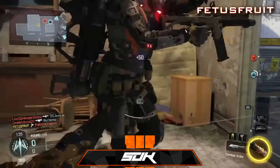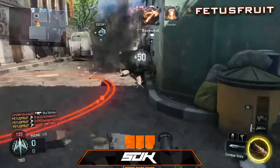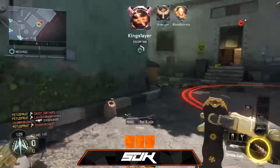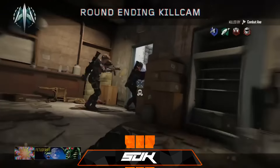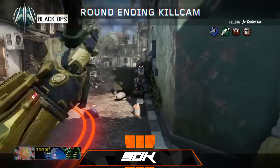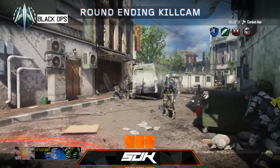Coming in at number 2, we have Fetus Fruit. You guys remember Fetus Fruit. He's gonna get 1, 2, 3, 4, 5 and he's like, oh my god, I can get the win. So he gets the win. He's a team player and he gets the 5-man kill cam. That is like the total package right there. FaZe, pick this motherfucker up.